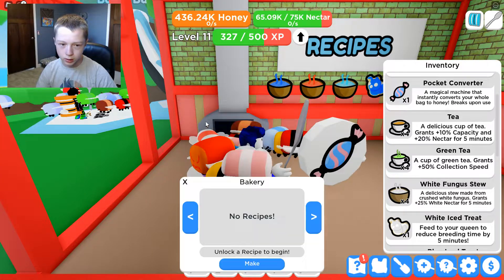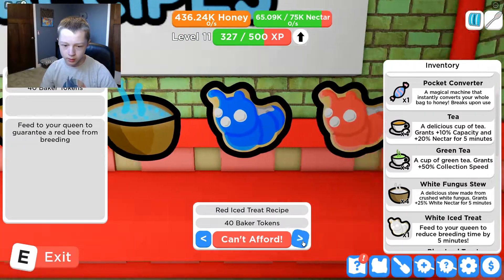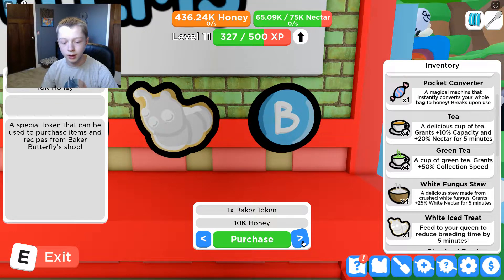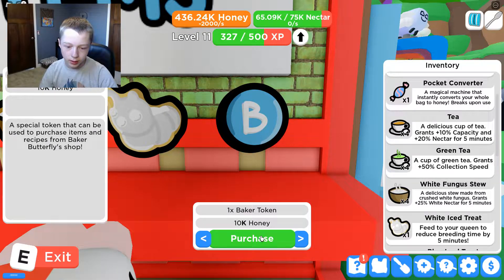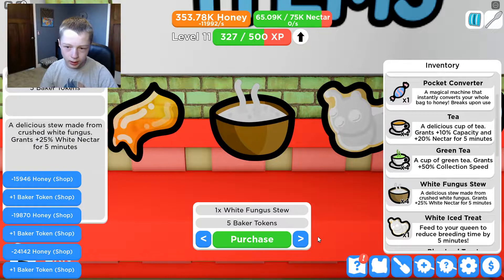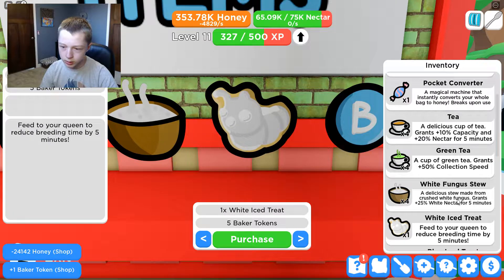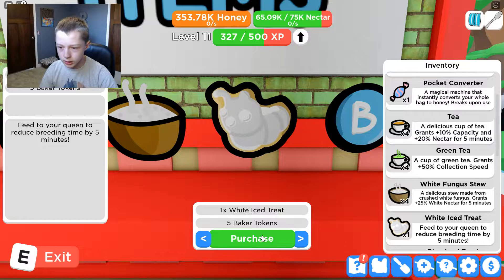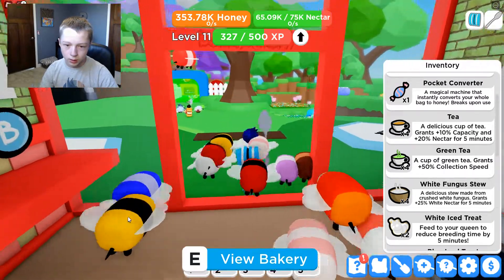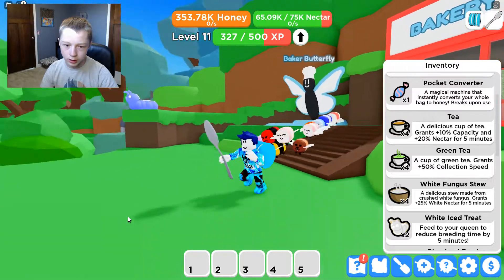He also gives you recipes, but I don't have any yet, so these are all very expensive. There's an Infused Jelly which I think is just good, and I can also buy baker tokens. I have a lot of honey — they do get more expensive as you go. I'm going to buy a White Ice Treat because it speeds up my breeding time, which will be pretty handy.